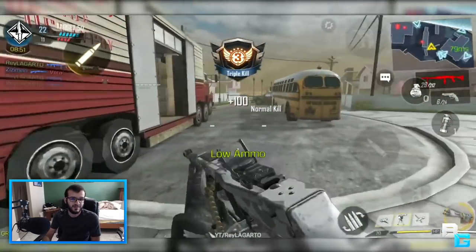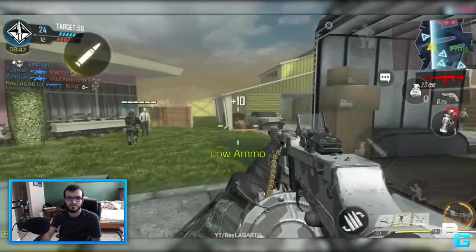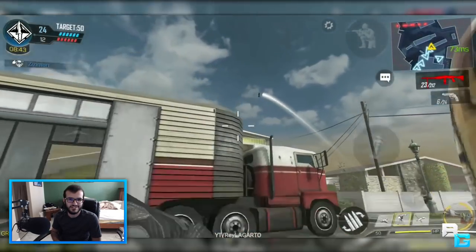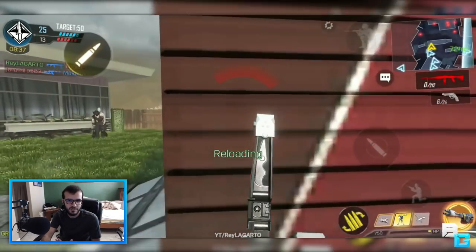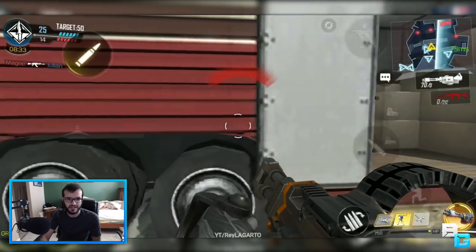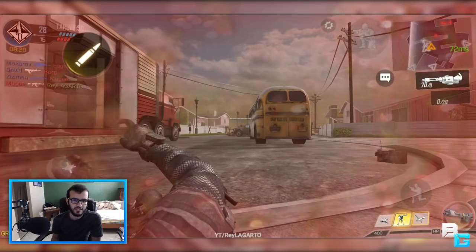There's the Tempest, which is that lightning gun that can shock an enemy, and if there's someone nearby it chains to them — pretty nice. There's the Death Machine, or whatever you want to call it, the heavy minigun — really, really cool. There's the Shield, which provides cover for you. And there's the War Machine, which is that grenade tube-looking gun. Pretty much the exact same thing as Black Ops 3, if you ever played it.